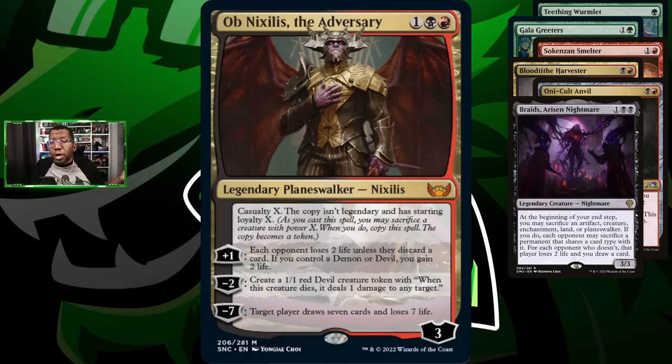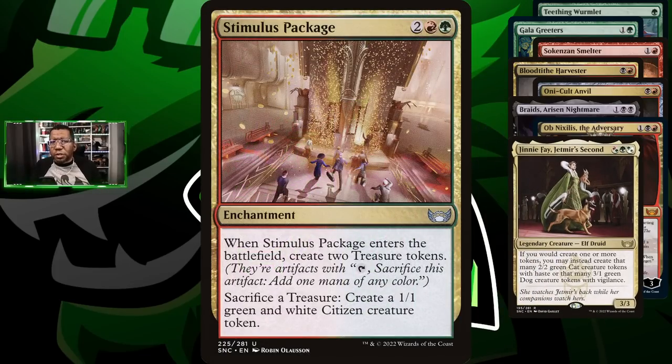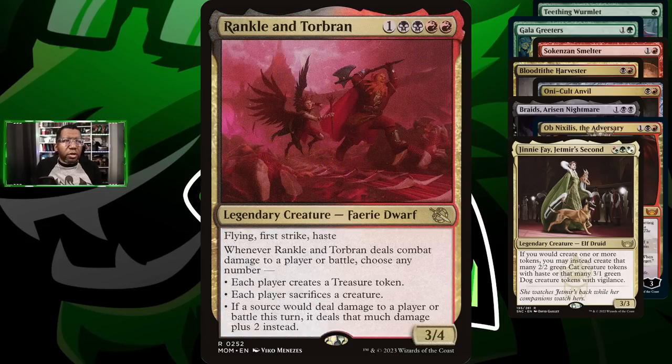Going with Jinnie Fae, and this gets to be really ridiculous whenever we have Galagreeters on top of Saheeli's Smelter and everything else - it gets kind of wild, turning every token into a potential cat or dog token. You can almost triple down on that with Stimulus Package because it makes two when it comes into play, and then every treasure you make from Galagreeters can become a creature. Even better, because you have some things that only happen once a turn, you can do this on your opponent's turn and keep those things coming in, making another treasure and just never running out of fuel.